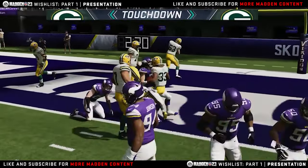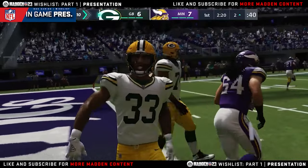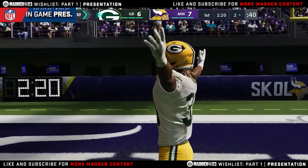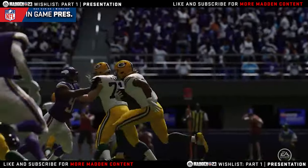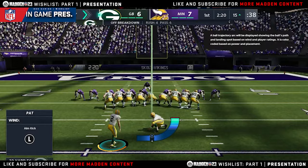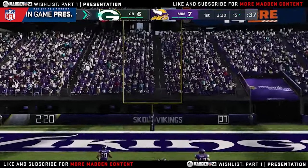Another bullet point is in-game presentation — game breaks. During the middle part of the first quarter or somewhere in that game you're playing, a scoring highlight and stats from a key game in progress — an actual highlight you can see, like Tom Brady throwing a touchdown pass to Mike Evans while you're playing your game somewhere else. Those are the things that create substance.